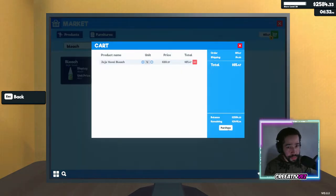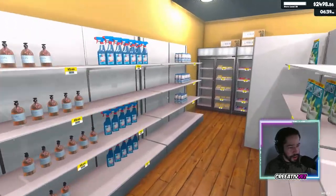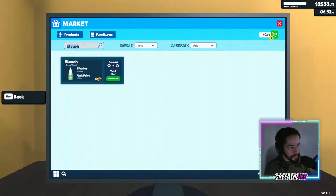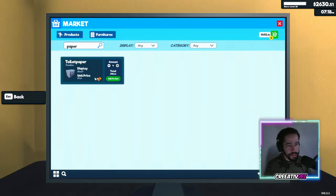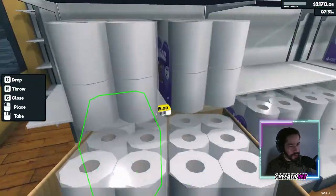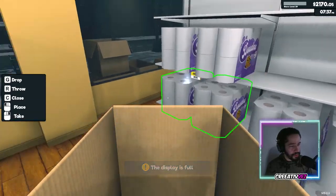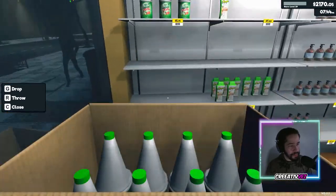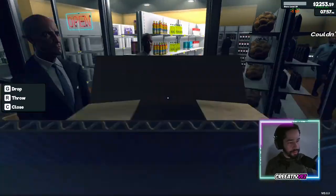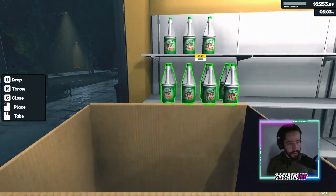We got four boxes of bleach. We need milk, dish soap, paper. How was your weekend, Steve? Dish soap, paper — how many paper? Let's buy four, they love paper. Bam! We got blondie. What else do we need? I forgot what else was in the update.